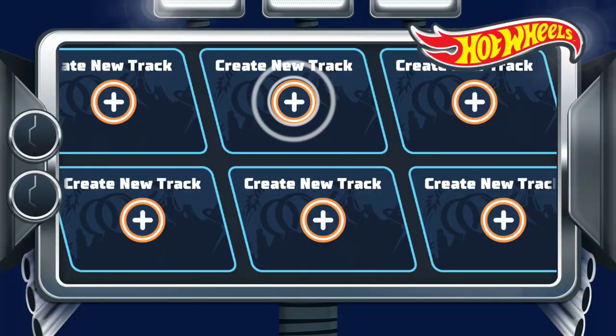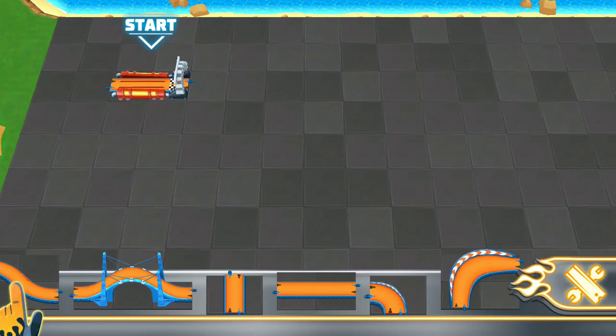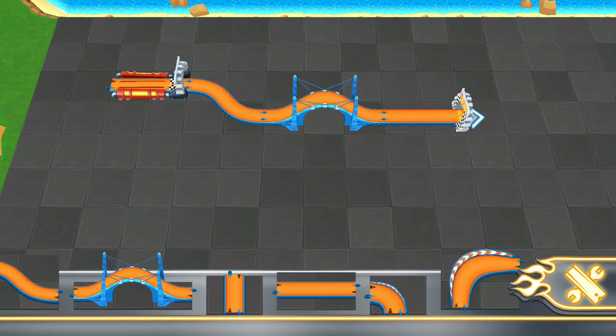We'll check out your garage later! I've got something much better lined up! That's a ton of track pieces! Connect them to your launcher and get building! See that big arch over there? That's your goal! It'll move with you as you build your track! Neat, huh?